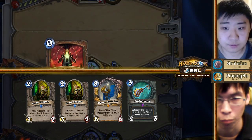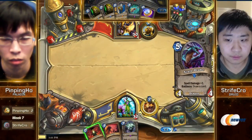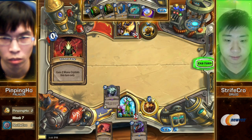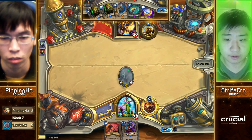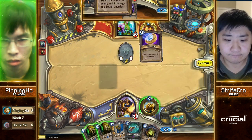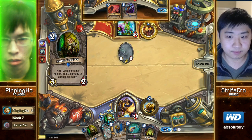He's not keeping Keeper. I guess he's gonna Innervate the Shade on turn one, so there's no reason to keep the Keeper. Strifecrow's gonna take his time with it, as always. Shade comes out — turn one Shade and X-Ram is so scary to see when you're on the other side of the table. Representing just so much damage. Double Knife Juggler draws, definitely — that's one way to deal with the Shade if it juggles correctly.